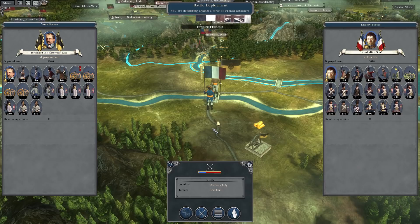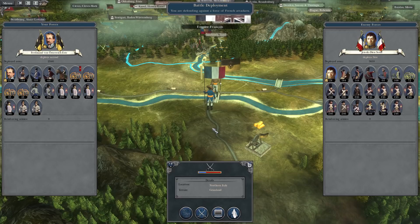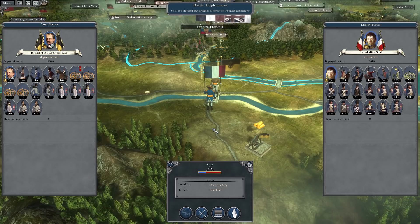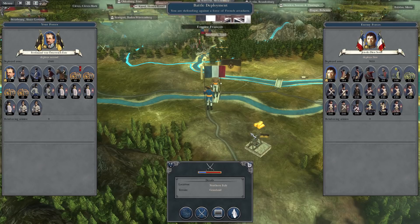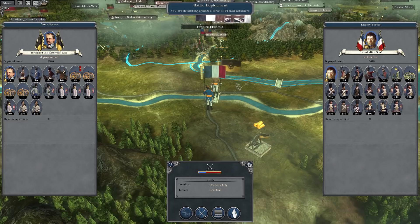Hello there, everyone, and welcome back to Napoleon Total War 3. Last time around we pushed forwards and retook the part of Italy that we lost earlier. Now we are faced with the last French army that moved into Italy — the one that was hiding below the mountains. I had suspected they were going to bypass my army at the bridge like the other armies did, but they actually went straight for it.